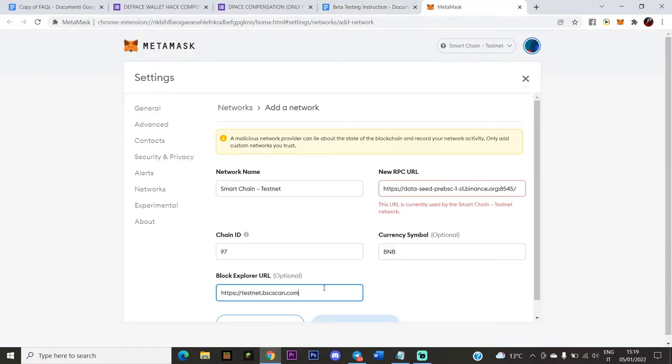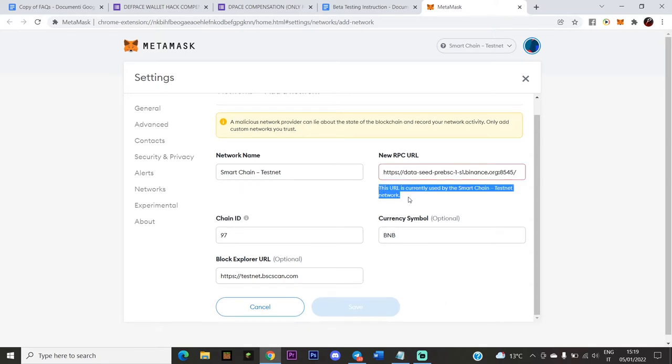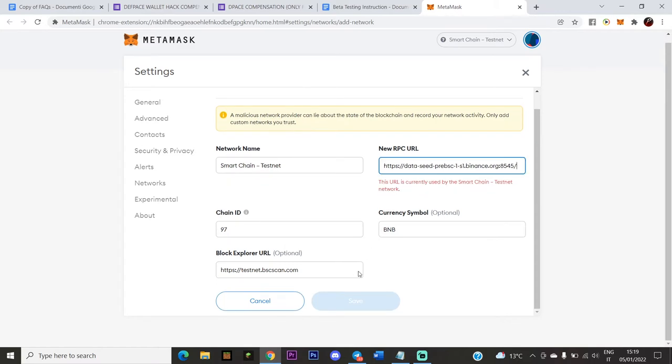Once you've filled in the network details, save it. For those who haven't done it yet on your computer or cellphone, you won't see the text I'm seeing because I've already added this to my MetaMask wallet. After saving, 0 BNB will appear in your MetaMask wallet.